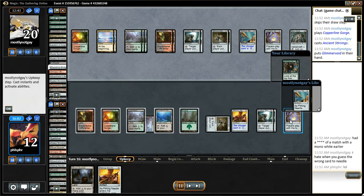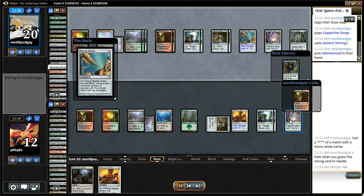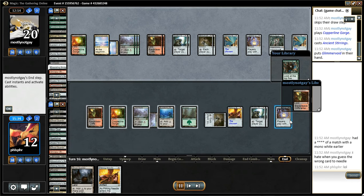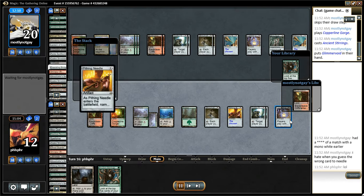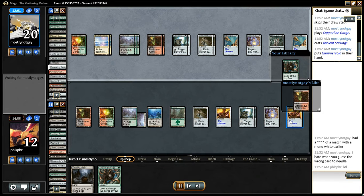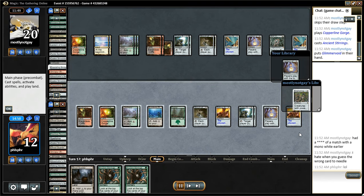Opponent is trying to draw into cool stuff. Plays Needle, names Ruins, so now I have no Ruins plan. I can't take my turn because that'll just dig me deeper. I named the Bell with that second Needle.